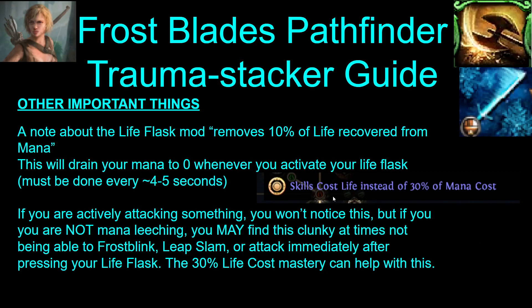A note about the 'removes life from mana' mod on the life flask: this will drain your mana down to zero whenever you turn on the flask, and you have to do that every four or five seconds. So if you're not leeching when you press it — meaning if you're not actively attacking something — you might find this clunky because you won't be able to Frostblink or attack. If you are attacking something and leeching, then you won't even notice it and it's fine. The 30% life cost as mana mastery might make the build feel a little smoother — it's up to you.